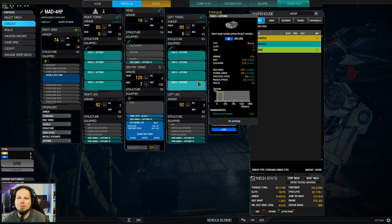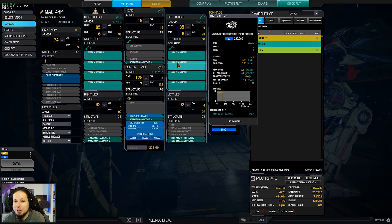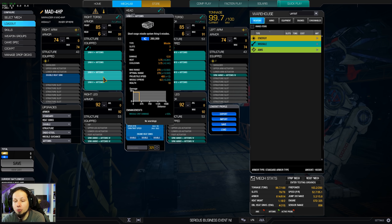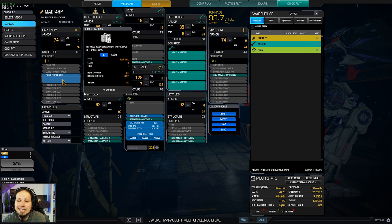This is just a huge, huge burst build and it is ridiculous — you will see that in the games. We are running a standard engine because we want to have all the slots available. If you like to run a light engine with more speed, you can easily drop the SRM6 down to SRM4 so that you have enough room for a light engine and then build around the mech. I'm going for a heatsink here because I wanted that heat management.